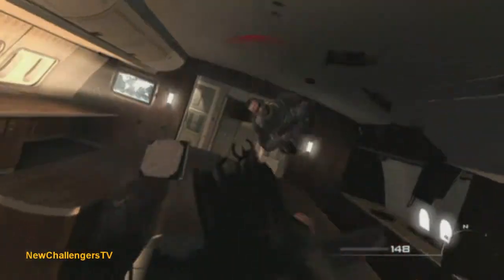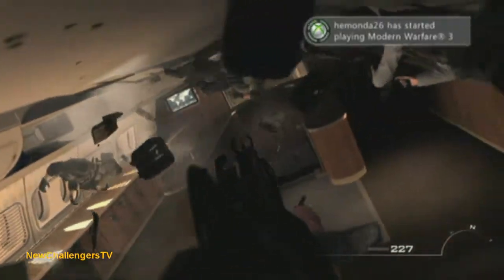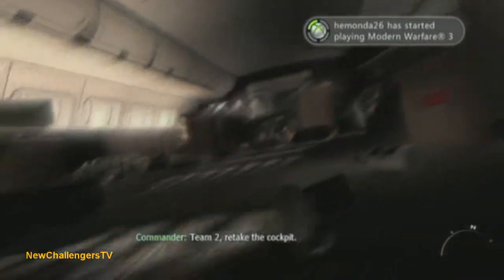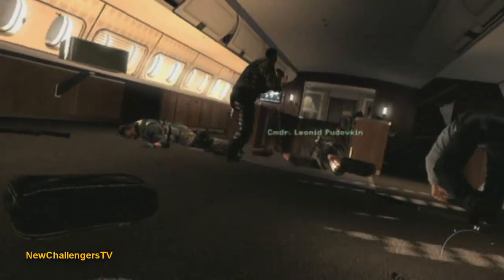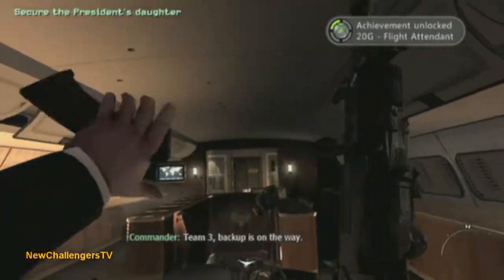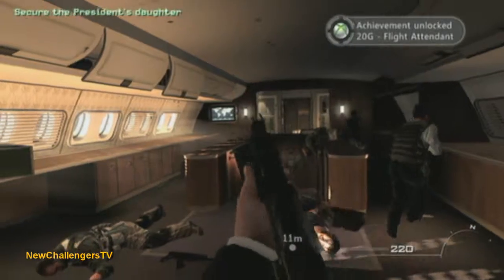Then you'll get knocked into the wall again, and finally, right here, I killed the last two guys. As I fall to the ground and get up, you get the achievement right there, which should be Flight Attendant. And that is how you get the secret achievement on Modern Warfare 3. Thanks for watching.